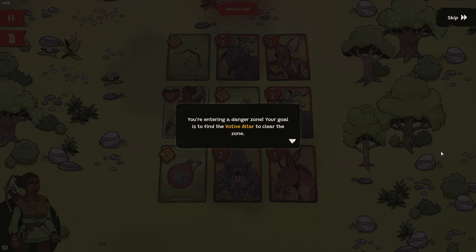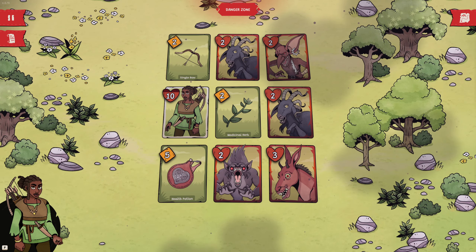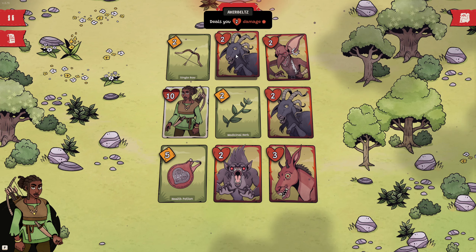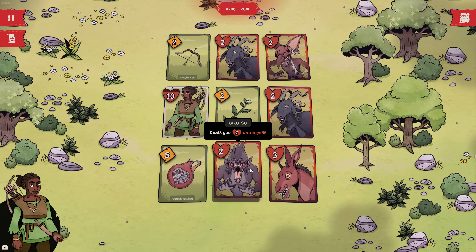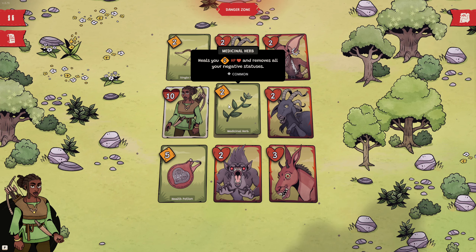You've entered a danger zone. Your goal is to find the votive altar to clear the zone. To do this, move from card to card. However, once you've made a move, you won't be able to retrace your steps. You can mouse over the cards in play to see their effects. Single bow deals 2 damage to the enemy with the most HP. Ackerbelts deals 2 damage. Goblin deals 2 damage. Drac deals 3 damage. Gizzozo deals 2 damage. Healing potion — medicinal herbs — heals 2 and removes negative statuses.